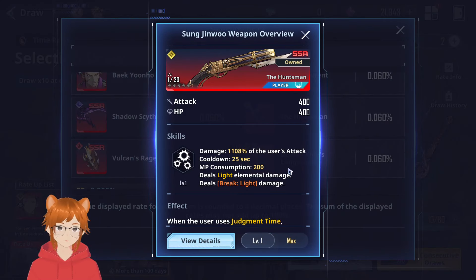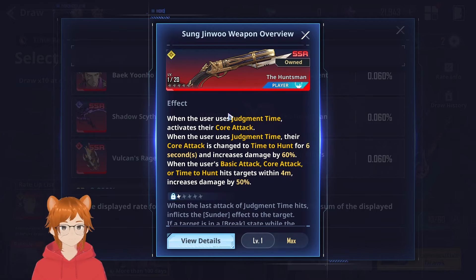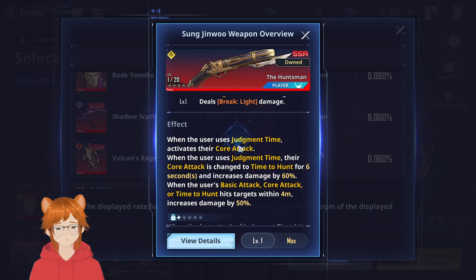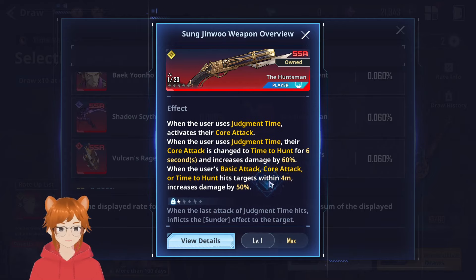Second to last, we have the Huntsman. This one's pretty decent — even though it's a gun, the gameplay wants you to be in close range, because the basic core attack and the skill have 50% increased damage when hitting targets within four meters. When you use the skill, your core attack becomes ready, and then the core attack changes from a single big shot to an attack similar to Miss Fortune's ultimate in League of Legends, but lasting a shorter duration — which is nice, otherwise you won't be able to get all the hits.